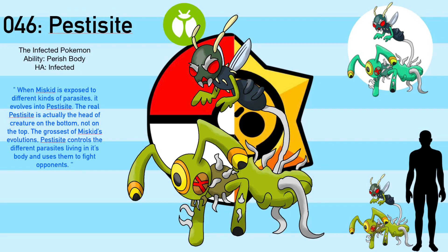It's a Bug-type with the ability Perish Body and the hidden ability Infected. Now, Infected is a new ability - I'll tell y'all what it does in the comments. When Miskid is exposed to different kinds of parasites, it evolves into Pesticide. The real Pesticide is actually the head of the creature on the bottom, not on the top. The grossest of Miskid's evolutions, Pesticide controls the different parasites living in its body and uses them to fight opponents. I don't really like Pesticide - I think I made it too weird, but I guess I was aiming for it to be weird.